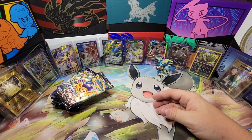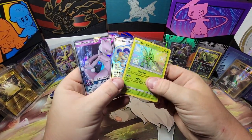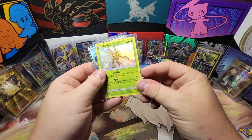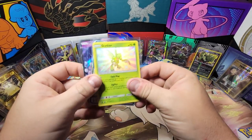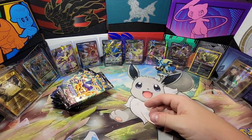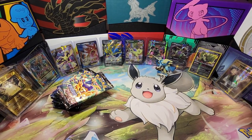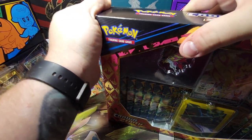By the way, my order from Poka Chloe came in — Hidden Fates opening. I got a Mewtwo GX, a Drampa GX Shiny, and a Shiny Scyther, which is one of the coolest shinies out of that set. Just wanted to advertise that quickly — she was really quick with shipping. She holds them for you and then sends them out as soon as you pay.